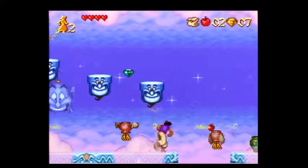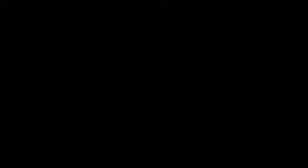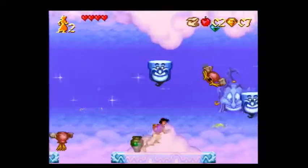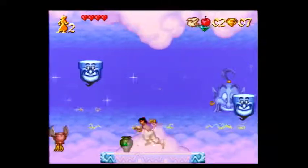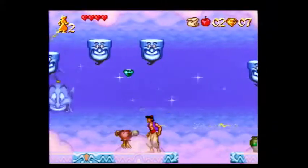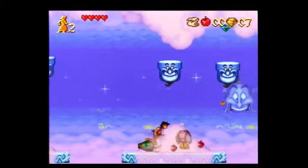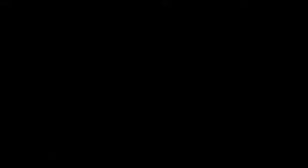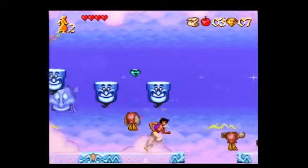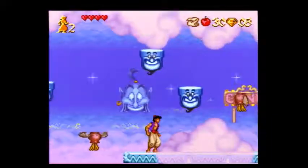On this platform up here you can throw two apples. If you try to jump here and throw the apple it's not going to hit the pot, so that's why I'm just throwing the apples on the ground like this. And again, if you have three apples you can just throw three of them to clear the way.